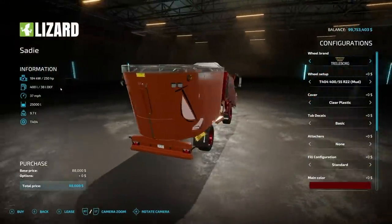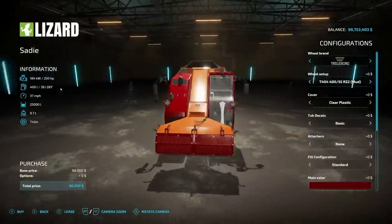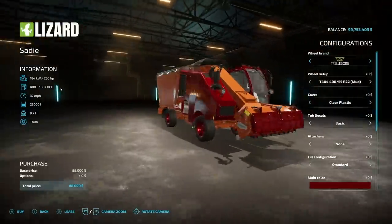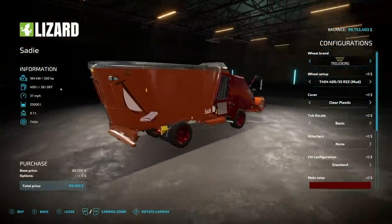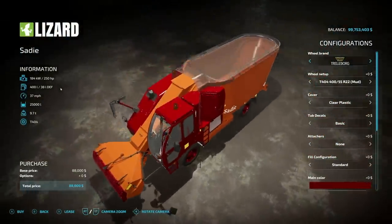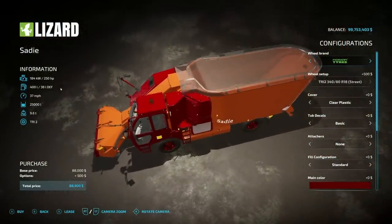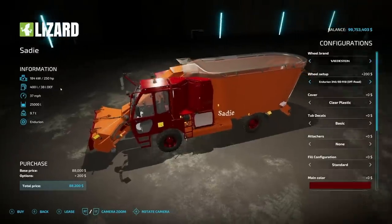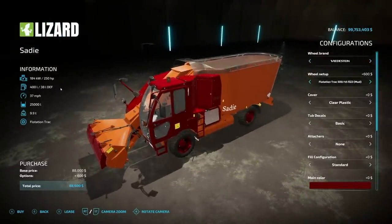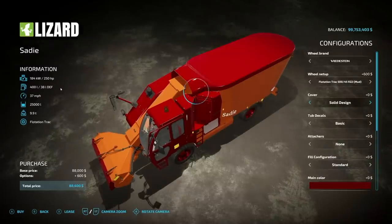For a while now players have been asking for a big feed mixer, but that's not what this is. This is something that will pick up only from the ground and then tip via the sides. It's kind of based on the feed mixer in base game. We've got a tub on the top, different wheel options — pretty much every option you can think of minus tracks.